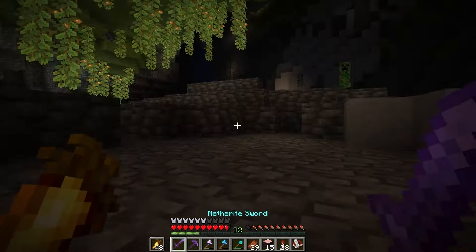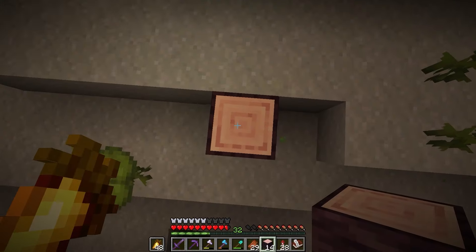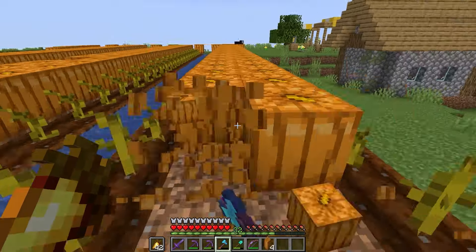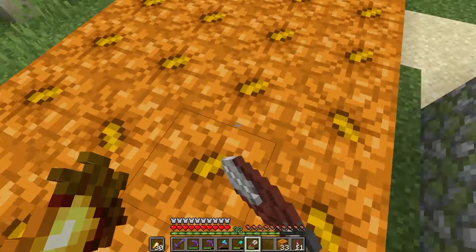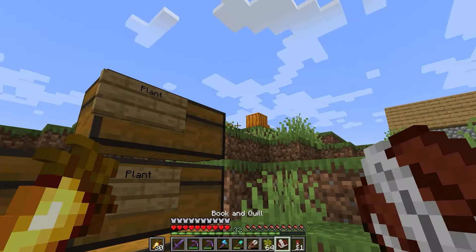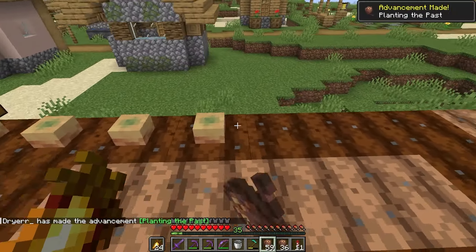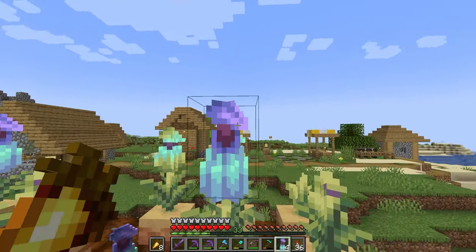Then I thought it would be a good idea to finish getting the spore blossoms — you can tell I'm sick of this category. Oh, there's our last spore blossom. Finally, I've been out here for hours. I harvested the pumpkins and carved them to tick them off the list. After some more AFK sessions I had all the required pitcher pods to plant and harvest. Both the pitcher plants and torch flowers were finally ready for harvest, and thus the plants category was finally finished.